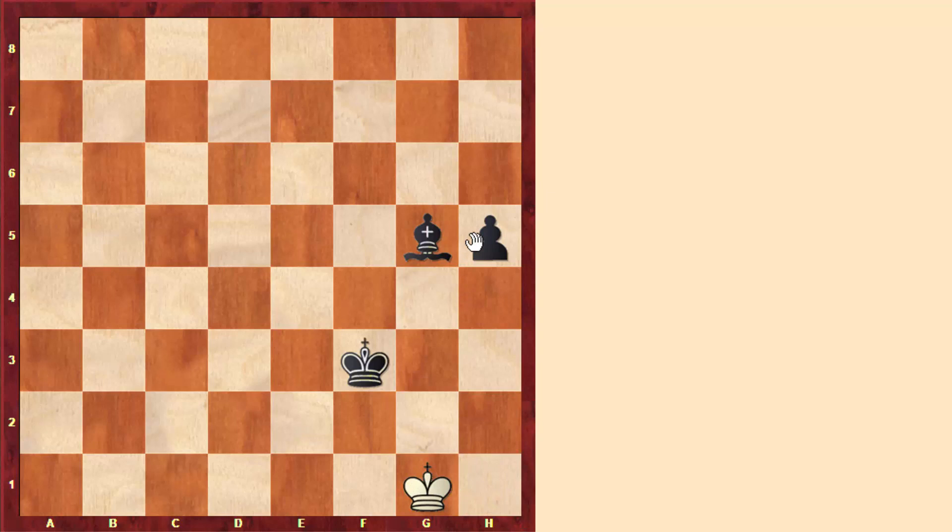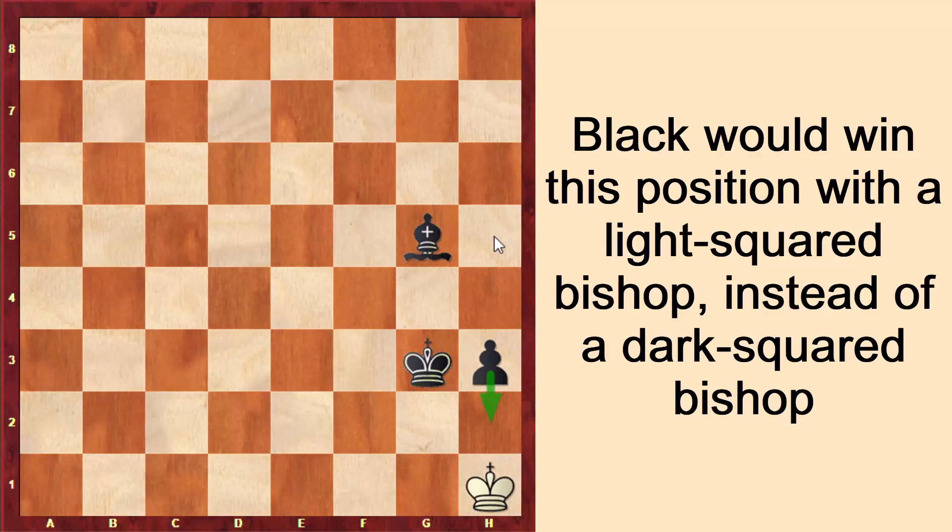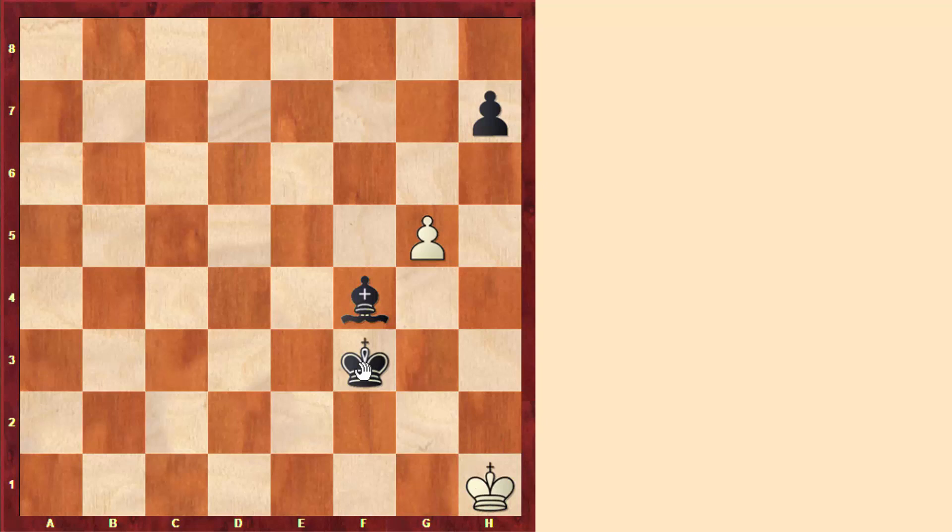Let's say king to g1, h4, king to h1, h3, king to g1, king to g3. After pushing the pawn, it is a stalemate. If White here had a bishop on h5, Black would give a check, kick away the king, then push h2 and win. The game continued bishop to f4, king to h1, and after king to f2 — White's only move is to play g6. But after taking the pawn, it's a stalemate.